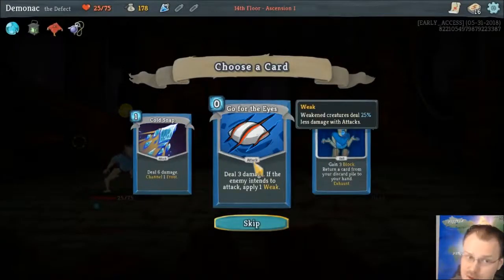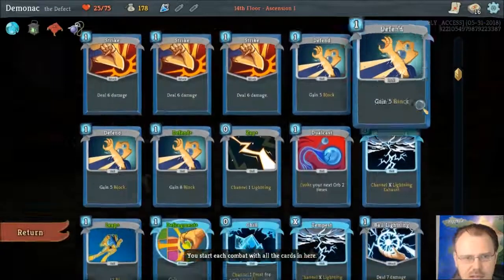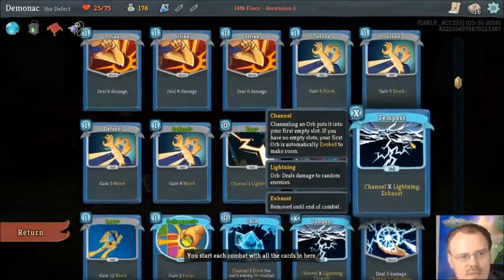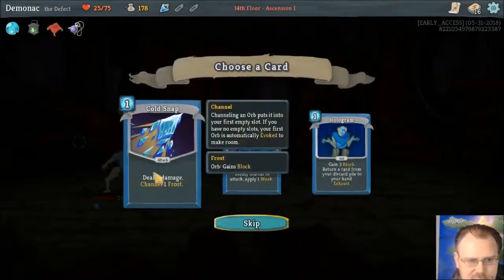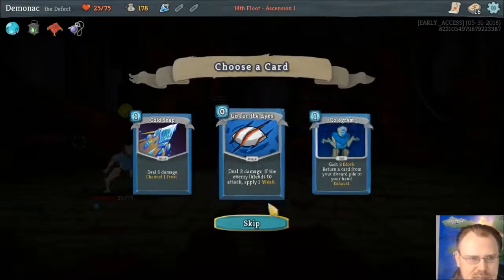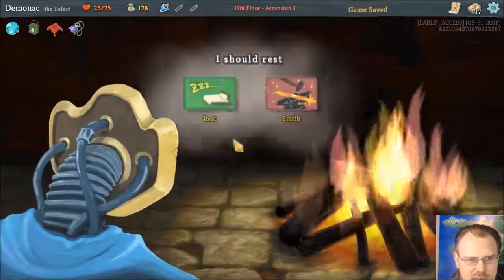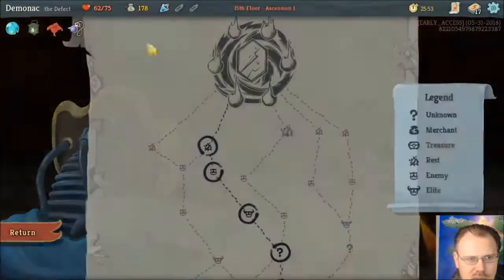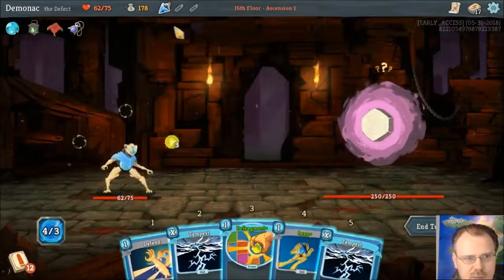If I had these upgraded so they were X plus 1, then I could play this one again for free, and that would be pretty sweet. Did not want to take that damage. Pretty defensive turn, but Leap is strong defense. And if he's super dead, it doesn't matter. Go for the Eyes — 3 damage for 0. If the enemy intends to attack, you give them 1 weak. Hologram to get a card back from my discard pile — I don't actually think I have the greatest stuff to be recycling. I might actually take this because it will often prevent some damage and I clearly don't have enough defense yet.